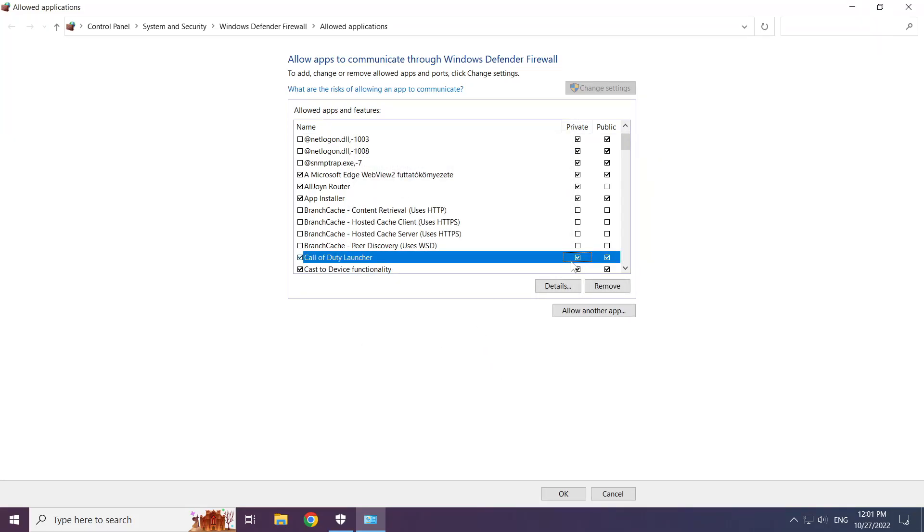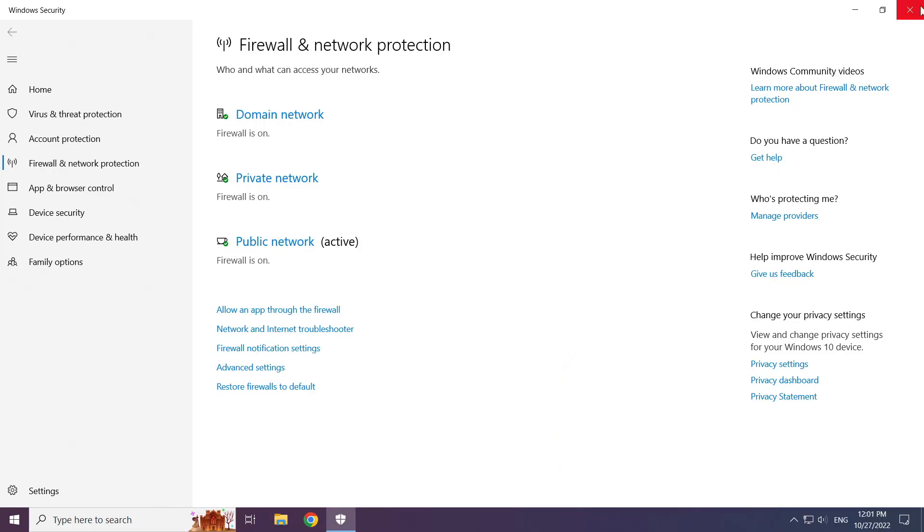Click add. Allow private and public. Click ok, then close the window.